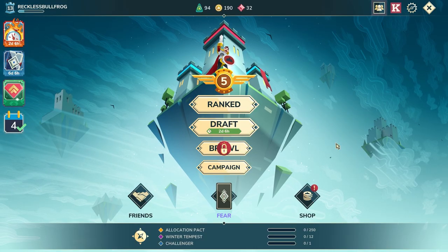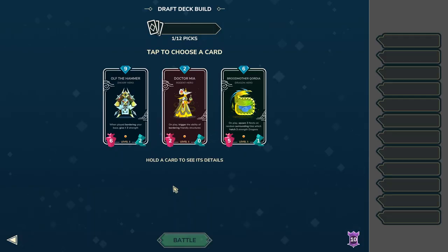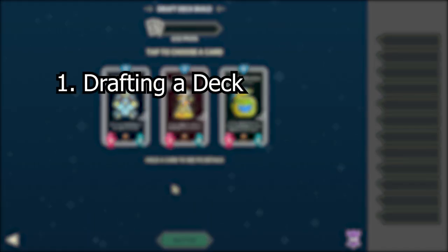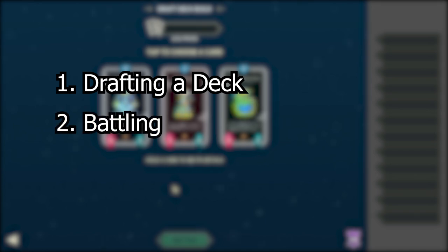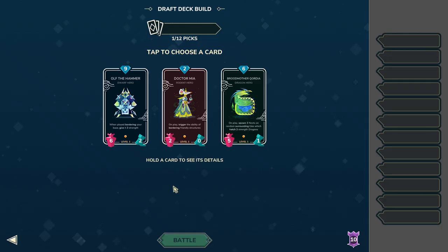Hey, Rushless Reckless here, and today we're going to be playing some draft. There are three major parts of draft: the first is obviously drafting, the second will be battling, and then the last will be leveling up or replacing cards. Each of these has its own position in the draft sequence, however some are arguably more important than others. The bulk of your draft is actually just drafting your deck, so let's go through each and every card individually.